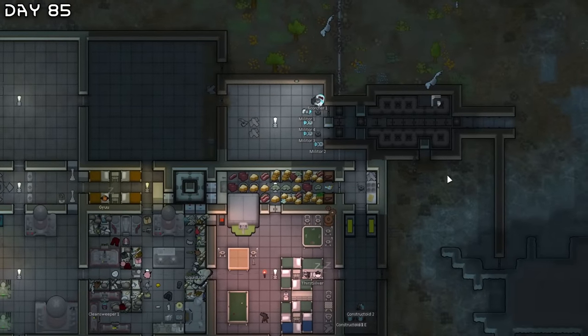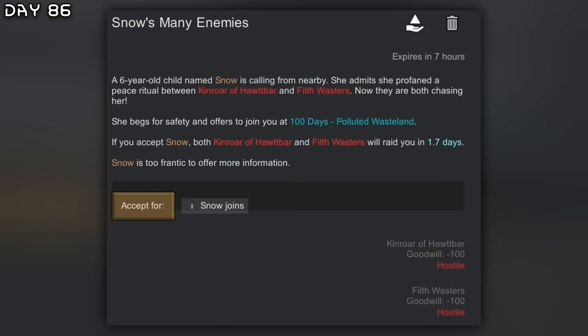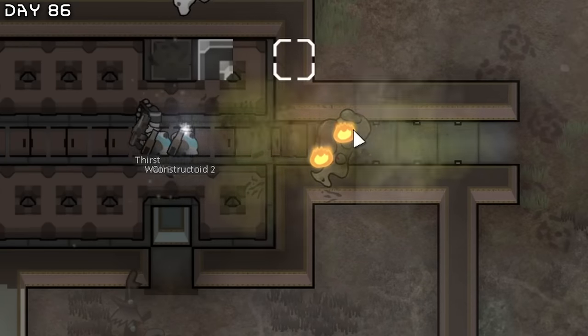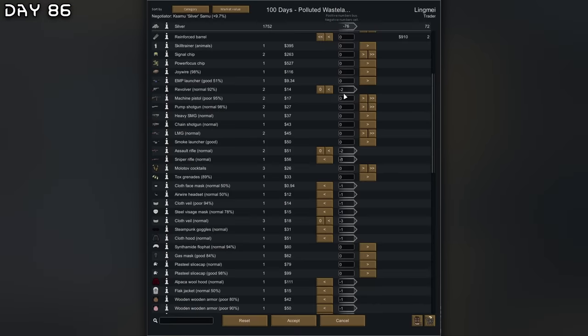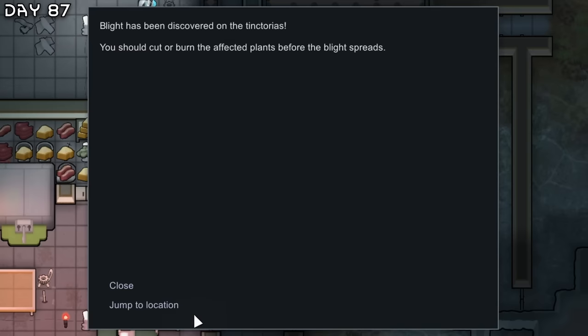Base is mostly rebuilt. Got some more batteries. New quest — I don't want more raids. Smoke leaf binge. Mad toxalope. Visitor's relationship — brother of colonist First. I decided to sell some weapons and clothing, and buy yayo, medicine, and package survival meals. Nice.